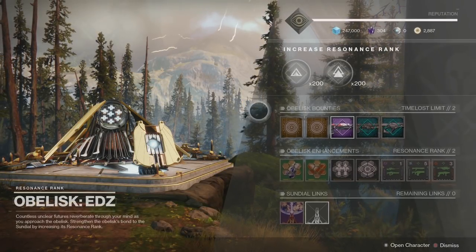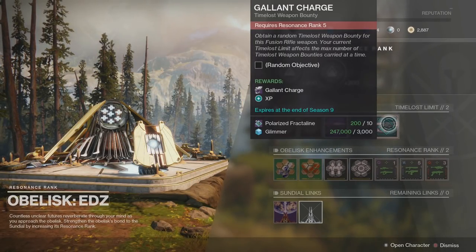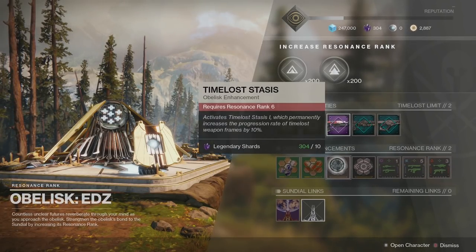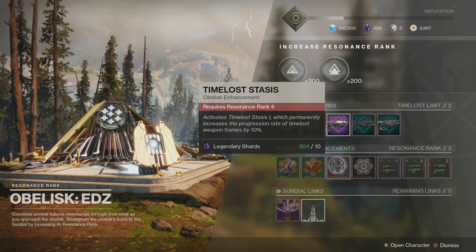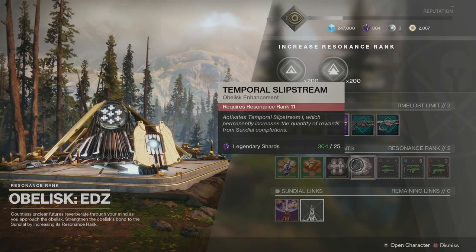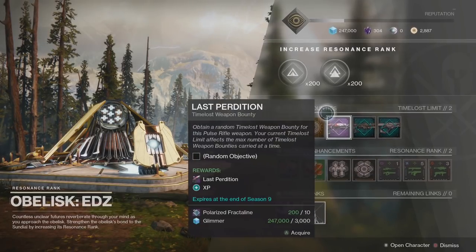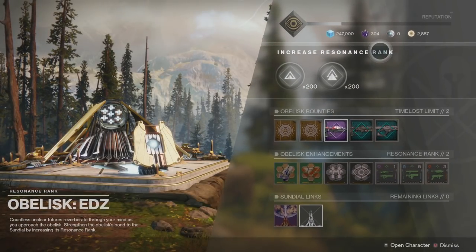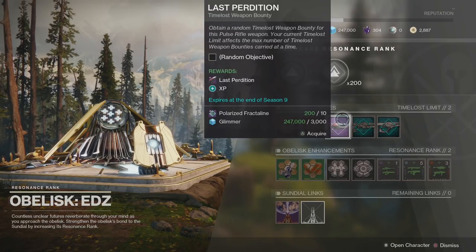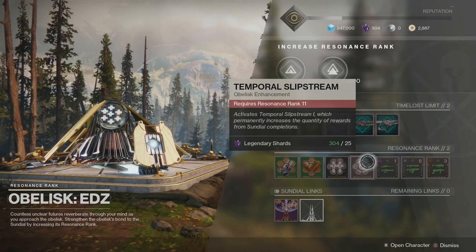You obtain it from the EDZ Obelisk. Once it's open, make sure it's your linked obelisk — that way this is your option after you complete the Sundial to choose the weapons. At rank 5, you can grab a bounty for it as well. There are a couple ways to farm it — and it is farmable. As you start ranking all of them up, and the more that you get to rank 11 in the Obelisk, you get an extra drop, meaning you get 3 or 4 of these Fusion Rifles to start looking for those perks while farming.